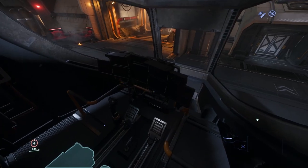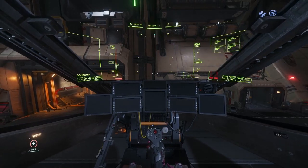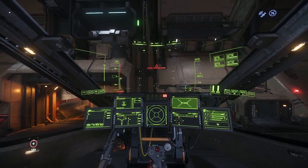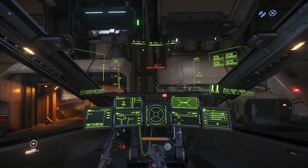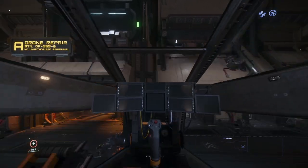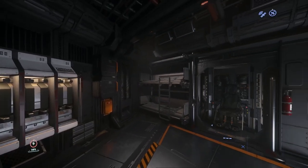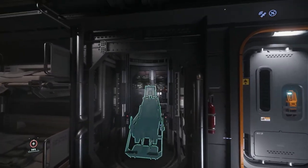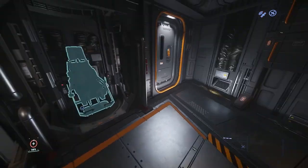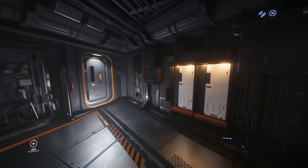Let's go ahead and get the ship powered up so we can get the lights on. Now the lights should all be on and you'll get to see all the seats and everything — much better lighting. We still have the beds that the Cutlass Black has. We have the turret gunner, as I mentioned. We have the two seats up front for the pilot and the co-pilot. The co-pilot has access to the remote turret.